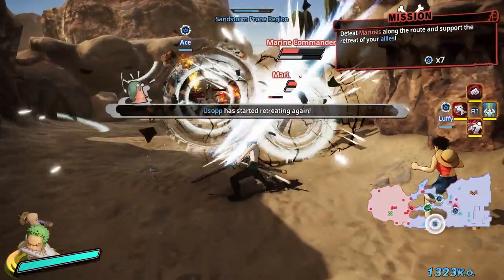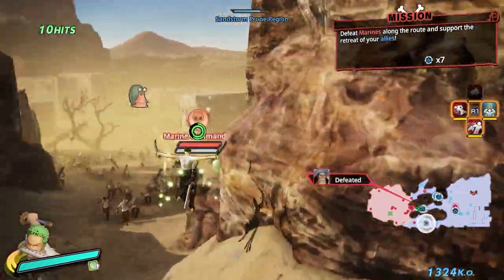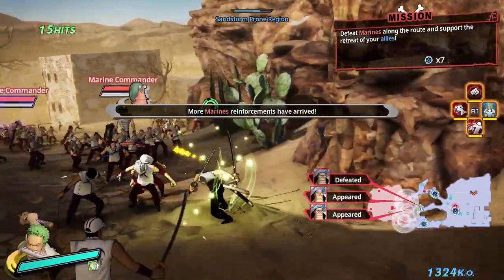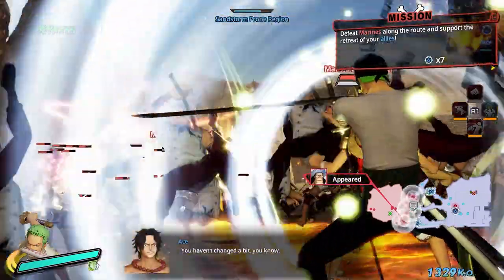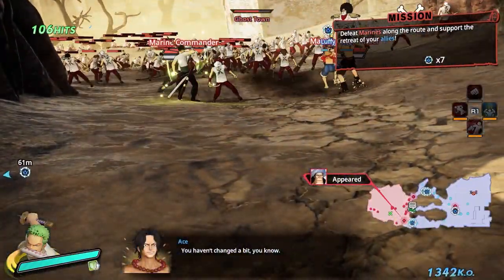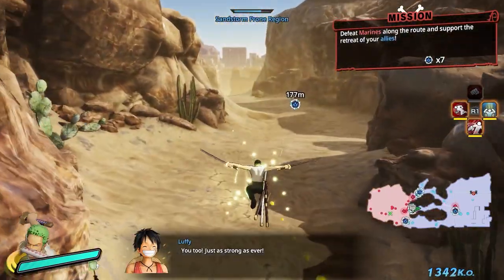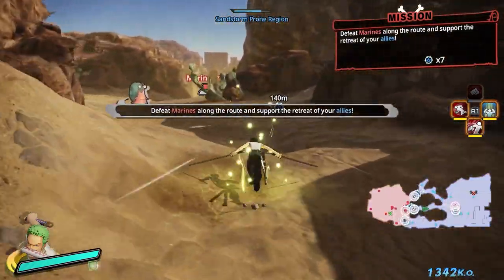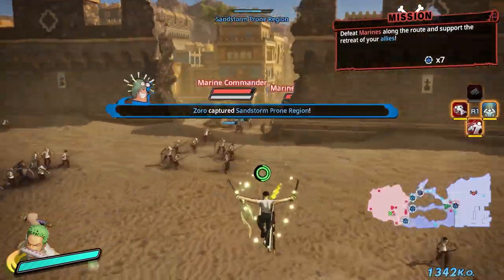In Omega Force's attempts to nerf the abusable dash cancelling from prior games — funny enough, I think jumping might actually be more broken. And that might sound really stupid, like how can it possibly be worse if they made it specifically to nerf dash cancelling? Well, no enemies in this game really have a dedicated anti-air move, so if you're above them they can't really hit you.